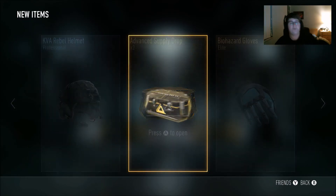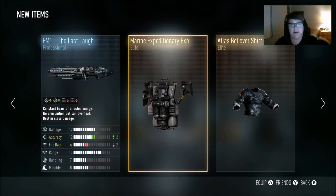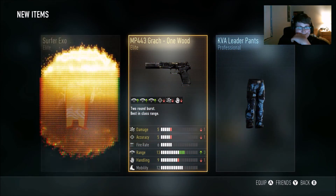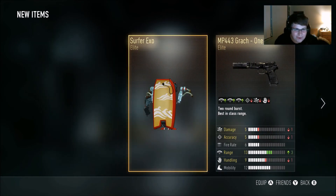Two more. Here we go — Elite! Elite! Oh, we got the Believer stuff. Alright. One more advanced supply drop. I'm scared. Here we go — Elite! Elite! Oh! The Surfer Exo, dude! That's dope!